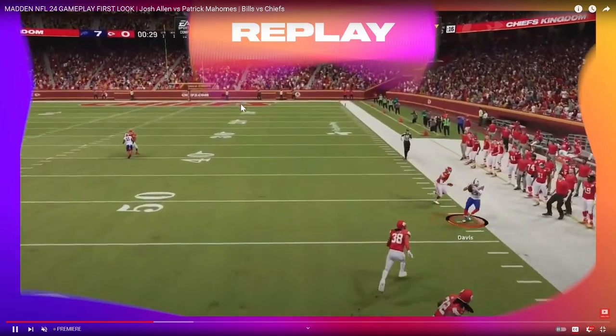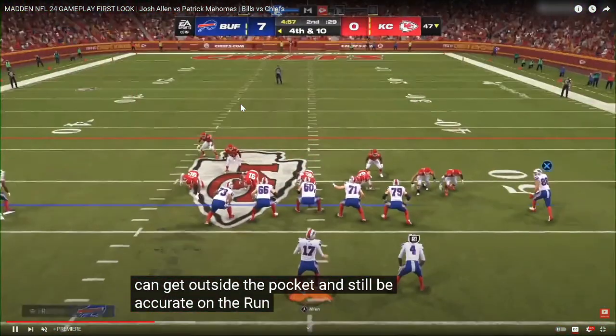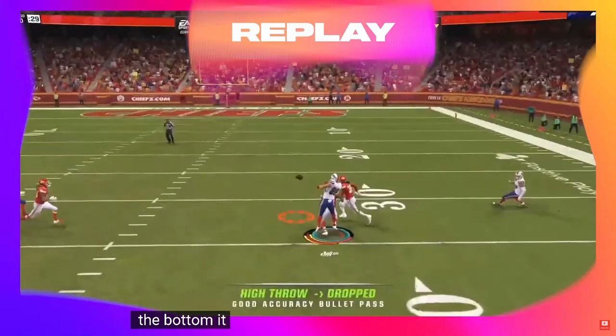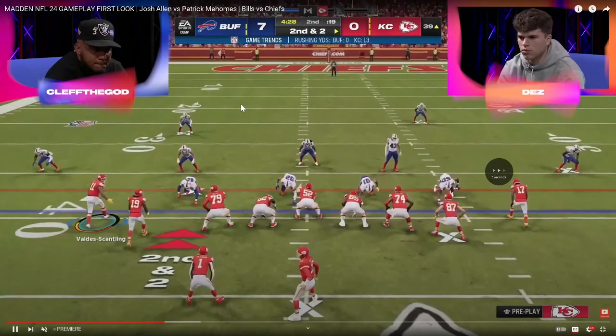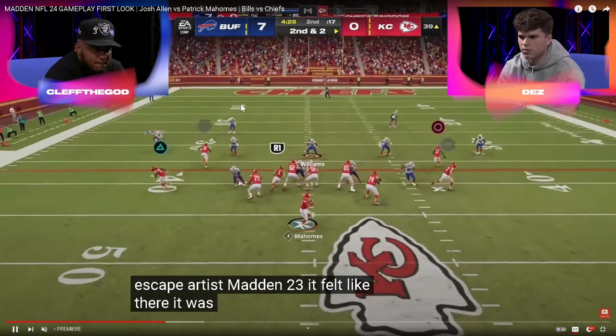Now you're going to see Dez starting to send a little more heat. A one-on-one ag right here — that was really good last year against Dez's user. Dez's user still doesn't catch the pick, but they don't catch the ag either. I don't like the fact that Dez's user didn't animate whatsoever — I believe that's a linebacker, Bolton.